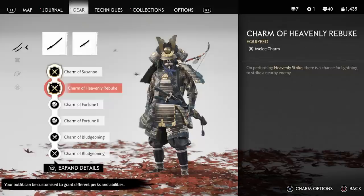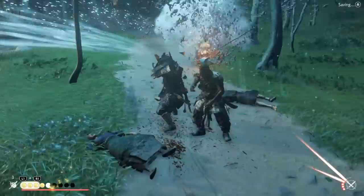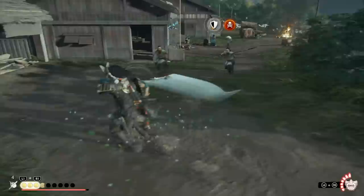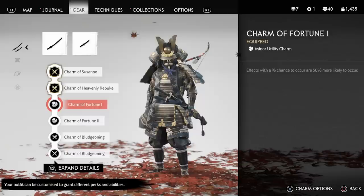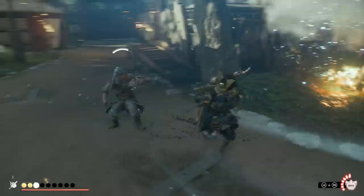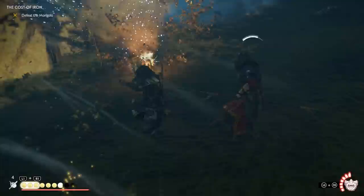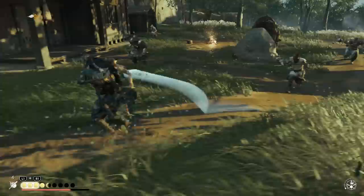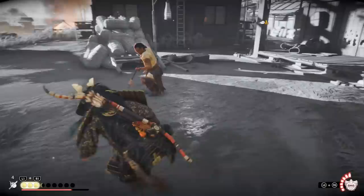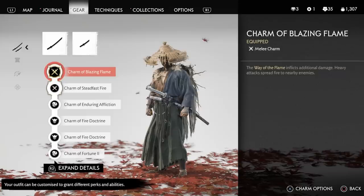Let's start with some builds. First is the Thunder God build, which uses the Charm of Heavenly Rebuke that you get from Baku himself. When performing Heavenly Strike attacks, there's a chance for lightning to strike a nearby enemy — and it looks spectacular, pretty much like this. Since this is a percentage-based ability, it greatly benefits from Charms of Fortune, which increases the Lightning Strike chance by 100% between the two Charms of Fortune. Essentially, it only takes a couple of Heavenly Strike hits to trigger a Lightning Strike on a different target, stopping enemies from taking down hostages or flanking you. It looks really awesome and powerful — great for striking fear on Iki Island.